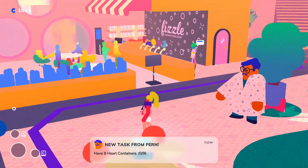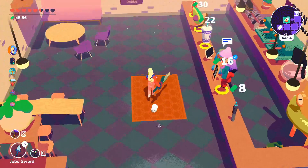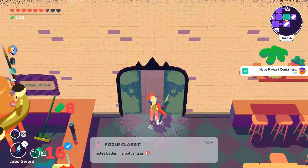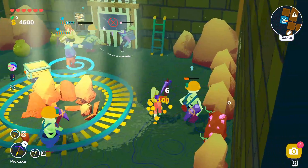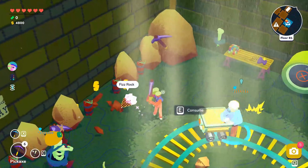The second task is to have nine heart containers — get all the relics that increase max HP and keep drinking fizzle classic from the store. The last task is to find the fizzle rock in Styx Coin — go through the rooms and find the rock with pink crystals, then mine it with a pickaxe.